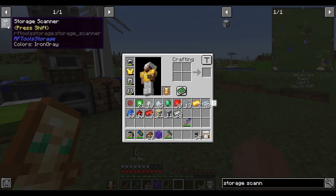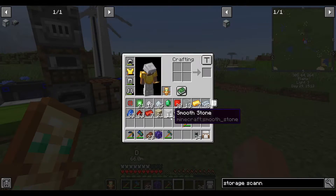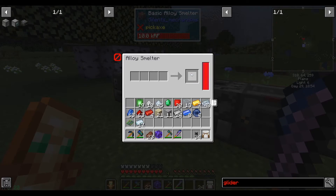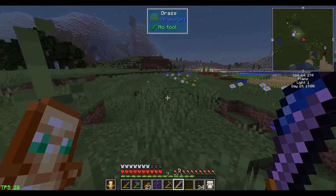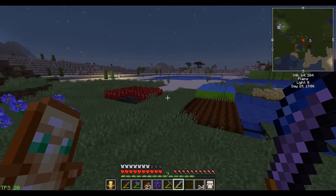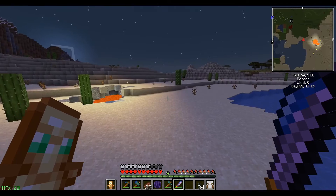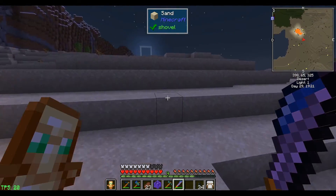Nighttime has fallen. I'm still in the process of crafting some alloys, but let's put that off as I go hunt for endermen. I found it easiest to look in the desert in the early game because there's just less stuff visually in the way. Thankfully there's a desert right here, so let's see if I can get some endermen — or enderpearls. I need two enderpearls for the storage scanner.